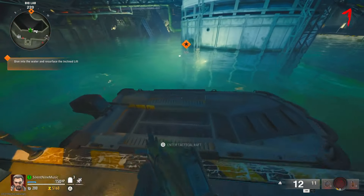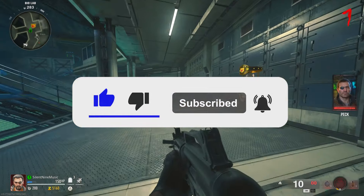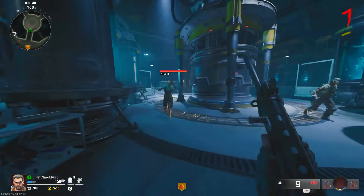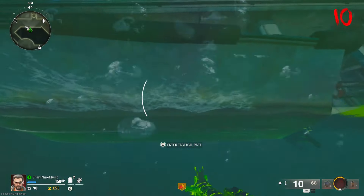You guys want to head to the main water room and then turn on the power so you guys get a boat. Head over to this machine — this will give you the perk where you can punch. You want to go and spawn in a boat if there's not one already. Now you guys can go under the boat and then melee the boat and it will pop on top of the land.